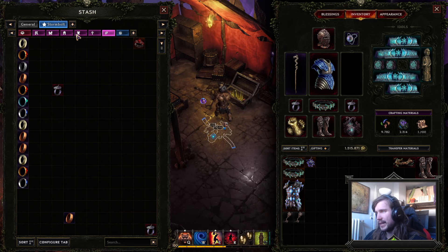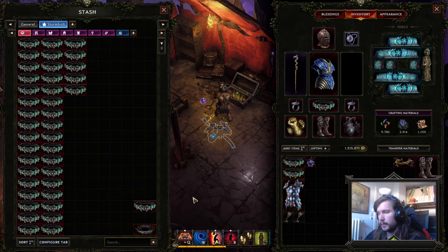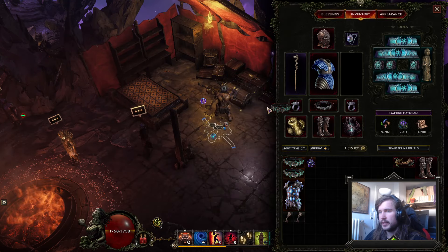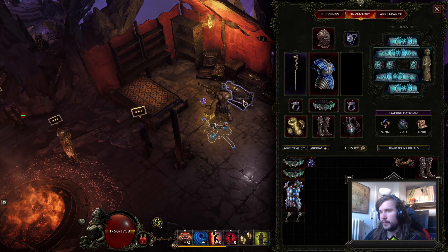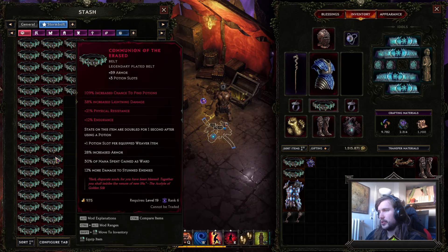For the belt, I have played with the Quiet Forest for a long time, which is a very, very good defensive belt — it has a lot of armor, good resistances, and is easy to find with 2 or 3LP, so a very good base. Thornslinger is a possibility as well, because it does give levels to Maelstrom, Werebear, and Tornado, which is pretty good. But the version I'm currently going with is the Communion of the Erased.